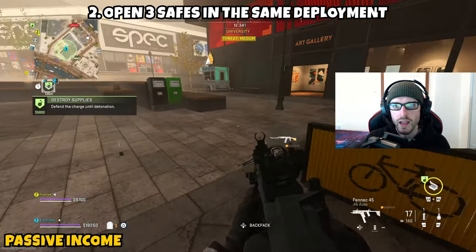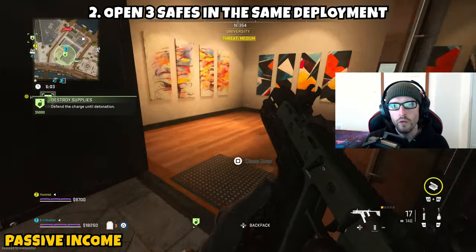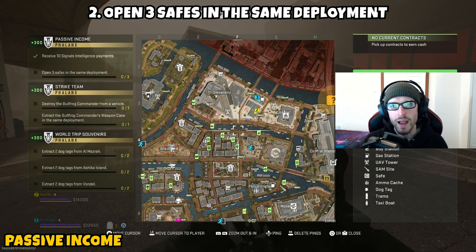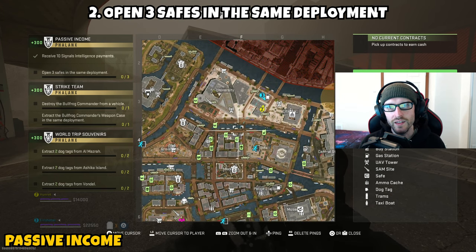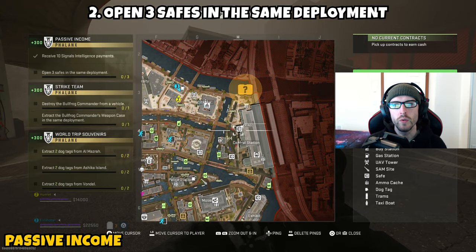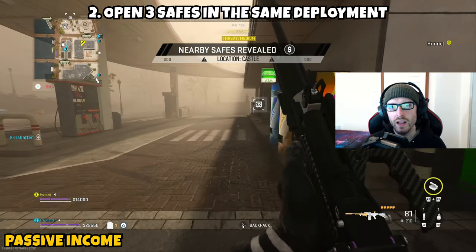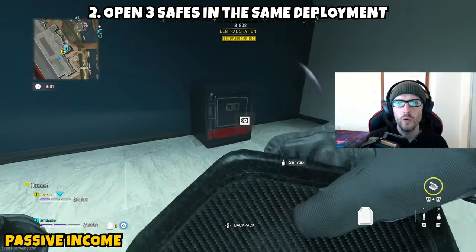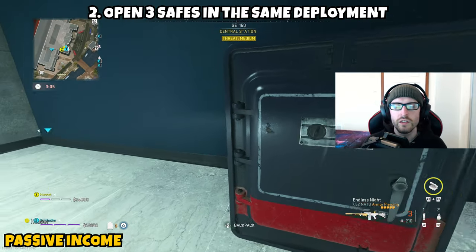It will send you to two bomb site locations where you clear the AI and plant the bombs. Once both bomb sites explode, safe locations will be pinged on your map. Hopefully completing a single Destroy Supplies contract gives you three safes visible — otherwise you may need to complete a second contract to get more locations.